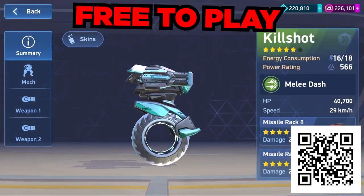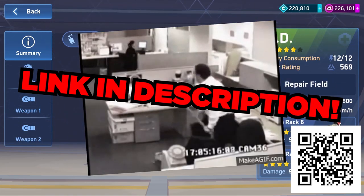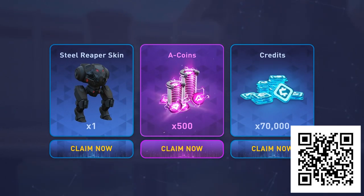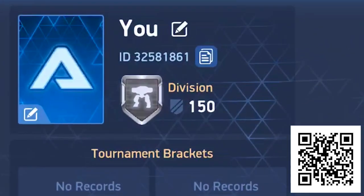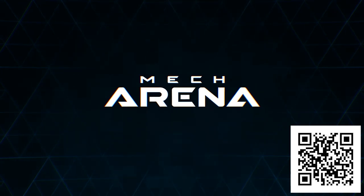Mech Arena is a completely free-to-play mobile game on Android and iOS, so be sure to smash that link down below or scan the QR code on the screen to get the Steel Reaper skin, 500 A-coins, and 70,000 credits to help kickstart your game. Be sure to add me as a friend so we can play some matches together. Huge thanks to Mech Arena for sponsoring today's video.